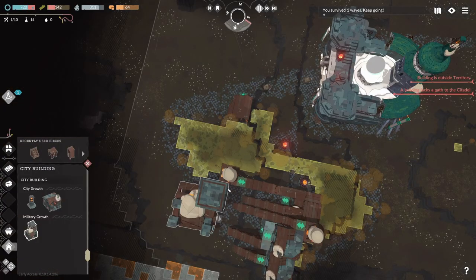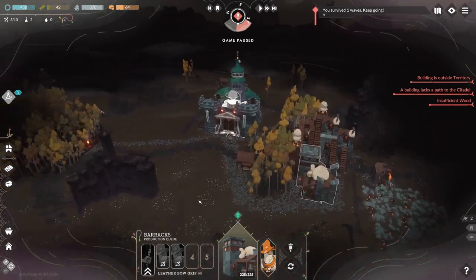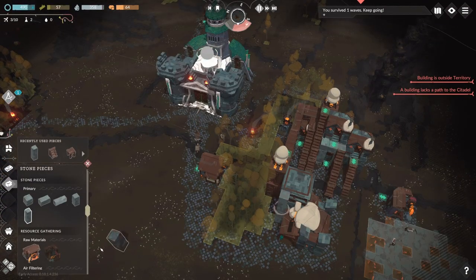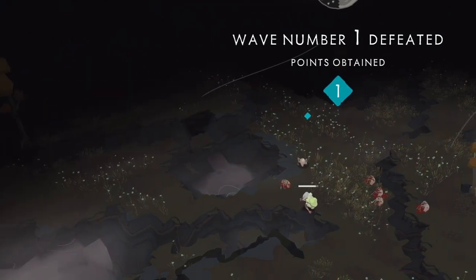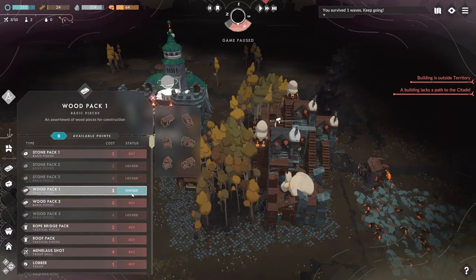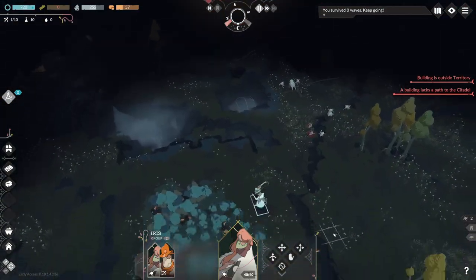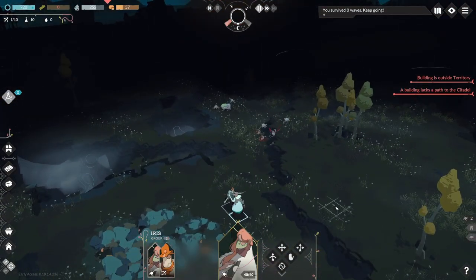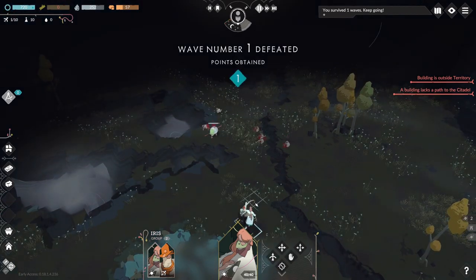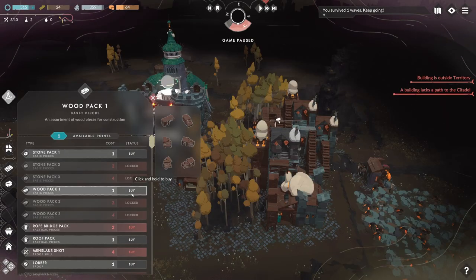I build a barracks to start recruiting more troops. Right now, we can only make bowmen, who are glass cannons. I start each attempt with very limited building options, but each night you survive, you get upgrade points to spend on new blueprints for units and structures. Since these upgrades are directly tied to survival of each day, I need to choose very carefully. We survive the first night without issue. Eris is the best, as always, and we get our first upgrade.